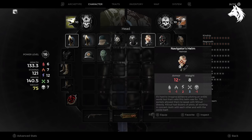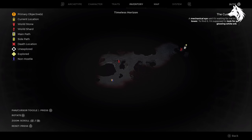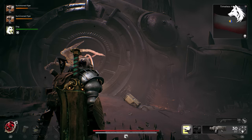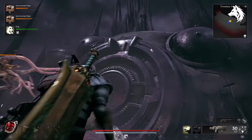Now you must reroll the area and return and hope you get the crashed ship event. You will either get the Extraction Hub, Supply Ship, or Crash Ship event in this area, and you want the crashed ship. Once you get that, you can equip the helm and you can unlock the door inside of the ship to get the weapon.